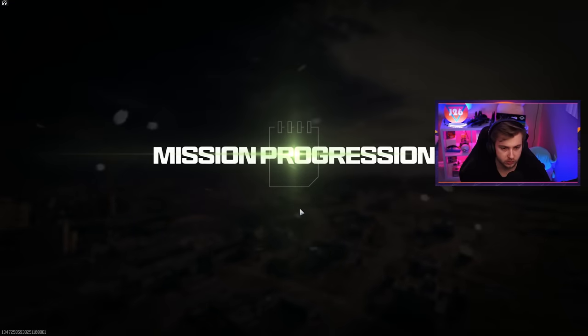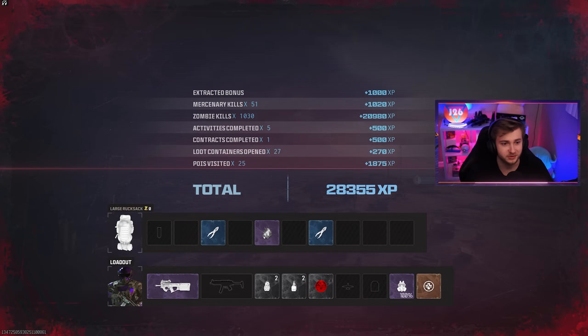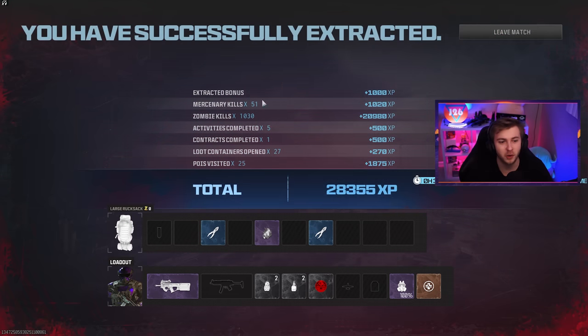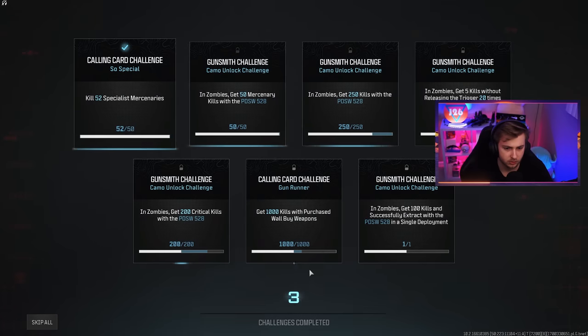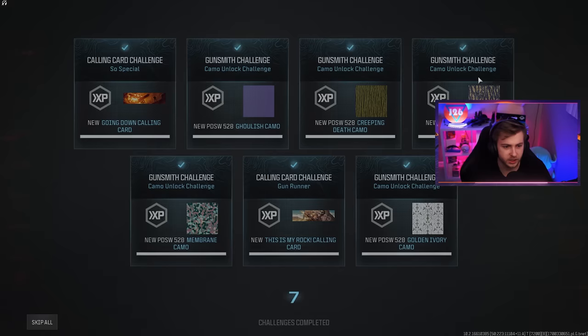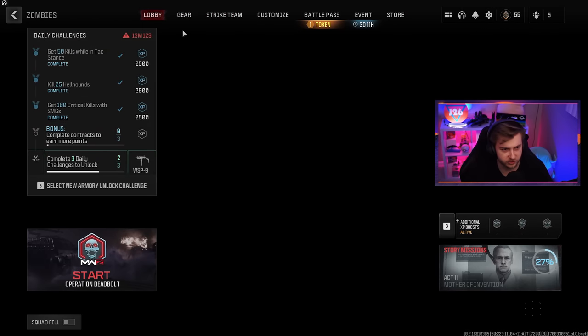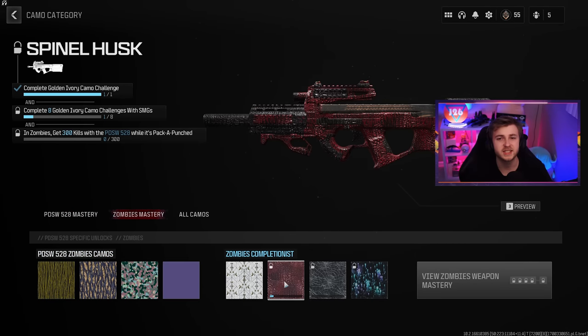Got out with two aether tools and a crystal. Also completed a mission. We got 1,030 zombie kills — that's ridiculous. And we got 51 mercenary kills, just one over what we needed. But did we get the most important thing? Let's go — every single camo done for it in just one game, and we actually got it done pretty fast, only took about half an hour. We do have it. Just need seven more SMGs to get spinal husk — that's a lot of SMGs.